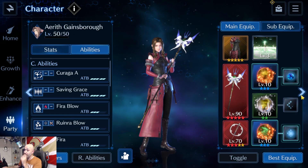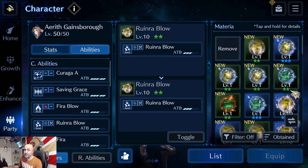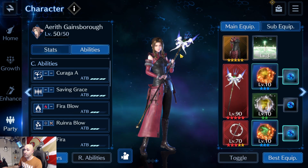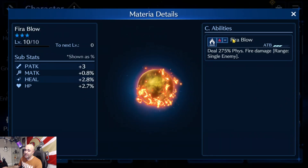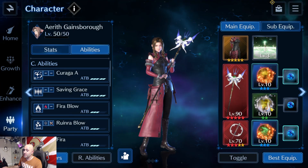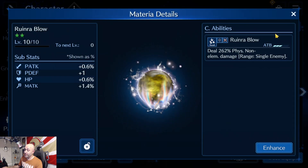If you look at somebody like Aerith though, who requires a magic one — an ability slot — you want to equip something with magic. Look: I equip the same sigil materia on a magical slot and I'm not getting it. So these ones you definitely want to make sure they're equipped in the right place. Fire Blow is only here for the stats, but it does not activate because this requires a magic materia slot while it's a physical materia. Anything that says Blow belongs to physical; anything magic has to be in a magical slot.